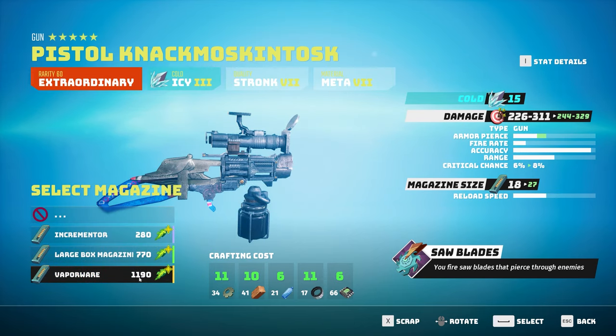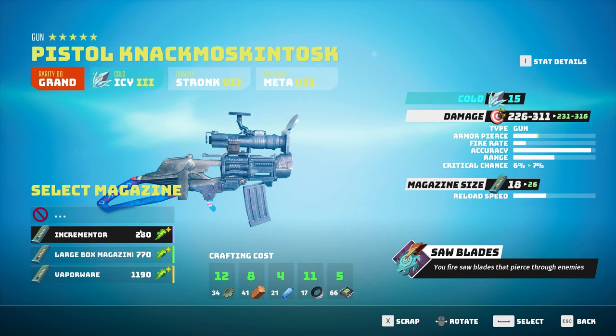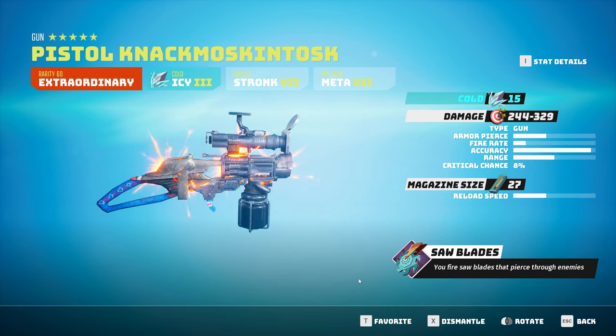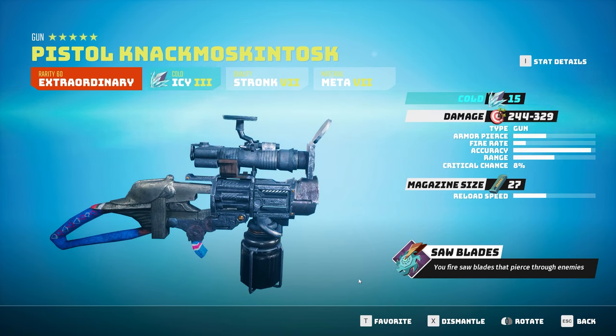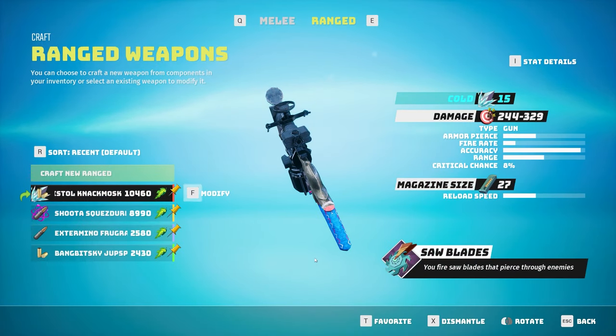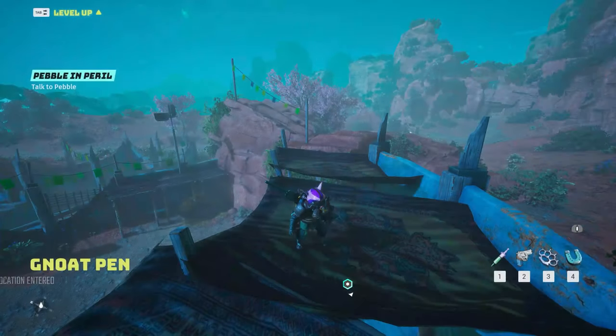At the bottom of the screen you will see a constantly updating crafting cost, taking into account the five major components that are available in the game. You need to be able to match all these values with values from your inventory if you want to actually make the weapon. The name of the gun will be generated based off the bits that you put into it, and you can see that every piece I was adding was changing the overall stats.